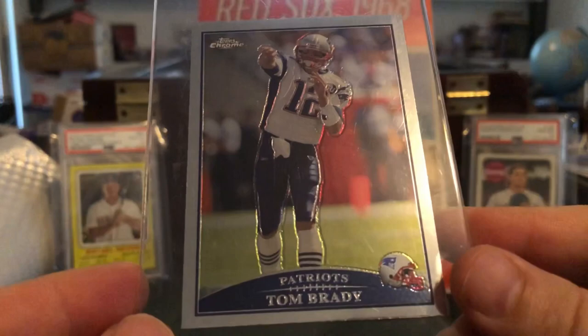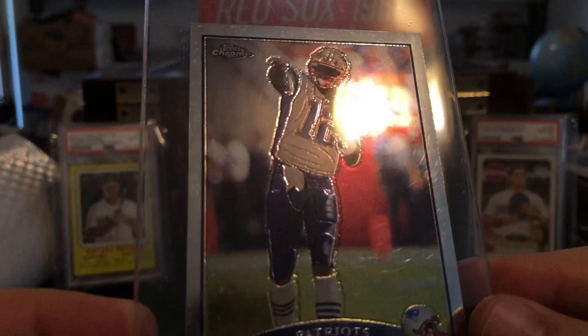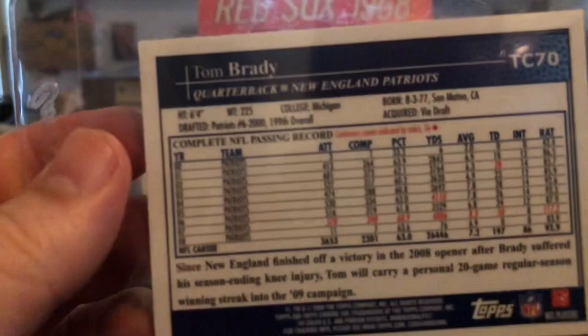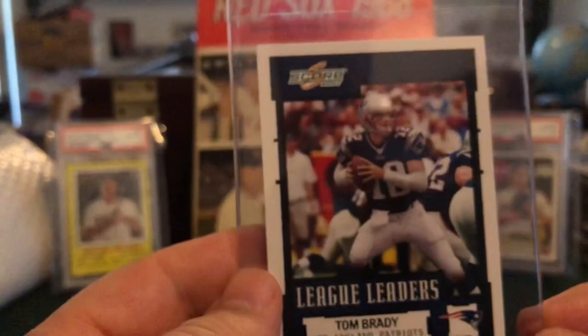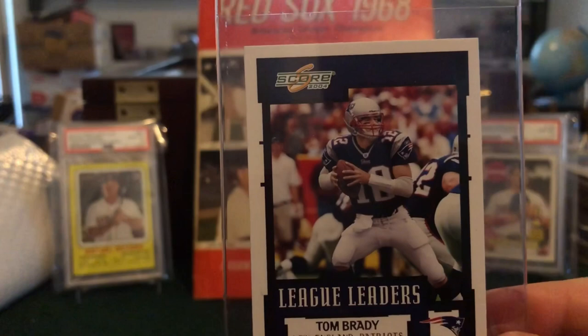Another chrome card — I think the next few are going to be Tom Bradys. Got a beautiful shimmer there, very few scratches, and some of the scratches may even be on the card saver itself. I need more Brady chromes in slabs — I'm slowly but surely building as many of his base cards as I can from PSA. This is a 2009 Topps Chrome when they were still in the football game. Next up is a Tom Brady base Score 2004 — I'm trying to get a lot of cards sent off from the 2002 through 2004 years. This one was in perfect condition — it's a league leader card, not just the standard base.